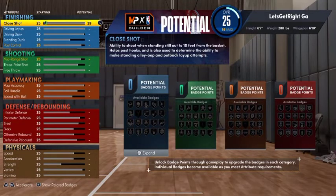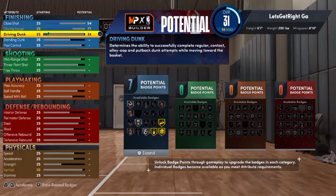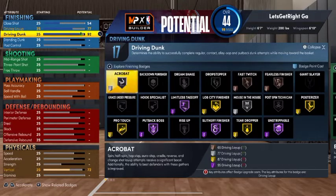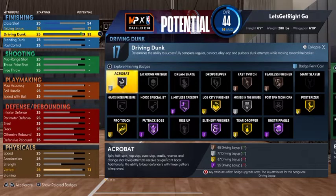The close shot that you want to go with right here is 54. Your driving layup, you want to put that at a 77. And your driving dunk, you want to take that to a 92 to get those elite contact dunks. That's going to give us 17 finishing badges. You're able to get silver acrobat, Hall of Fame slithery finisher, putback boss, gold post-up artist, and gold lob city finish. So you get 17 finishing badges — not bad.